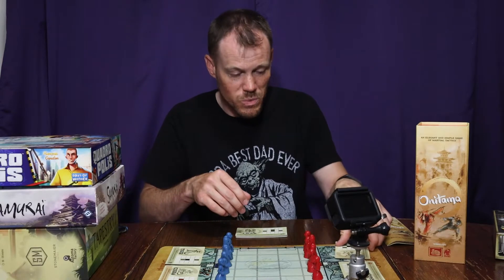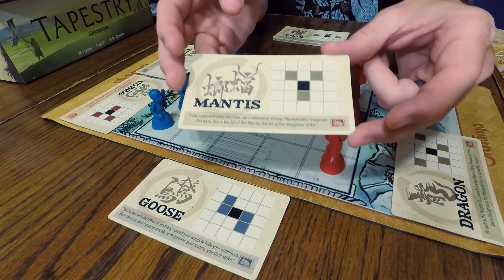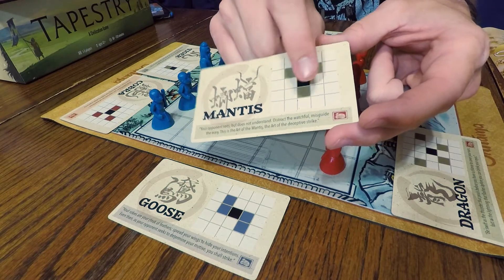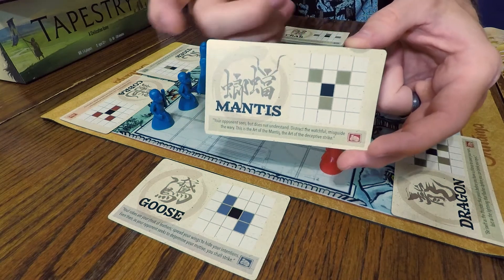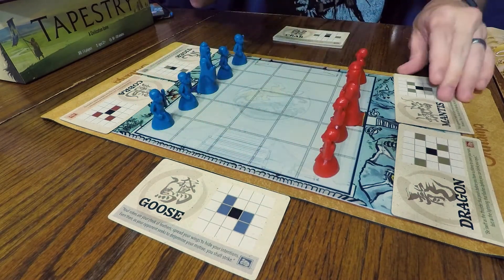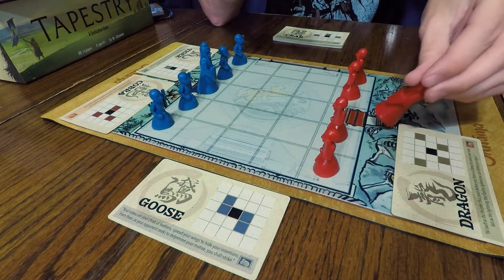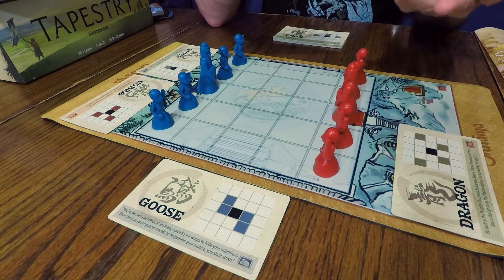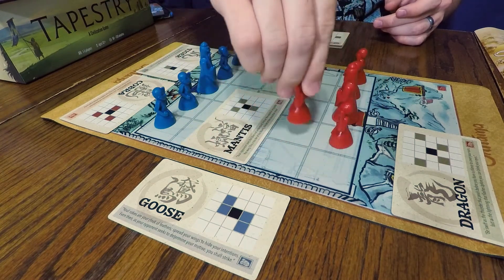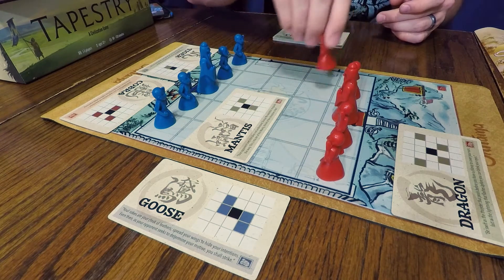The way you move is with these movement cards — each one has a different way of moving. This is the mantis, and you simply can move whatever piece is in the center black square to any one of these spaces around the edge of it, so long as it's a legal move. A legal move means that it doesn't run into one of your own pieces and it doesn't go off the board. So if I were to use the way of the mantis, I couldn't use the bottom square because I would be taking my pieces backwards off the board. But I could move them diagonally to the right, or in either direction, or diagonally to the left.